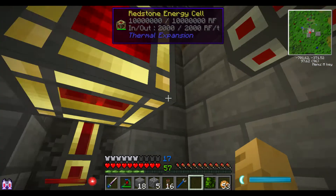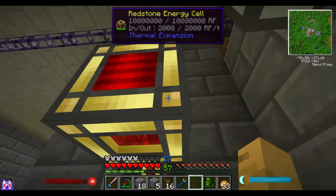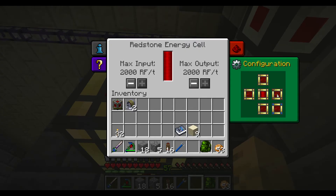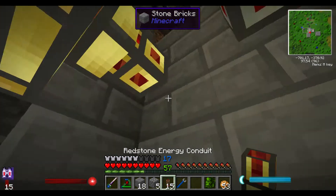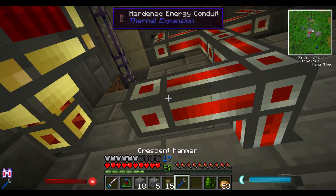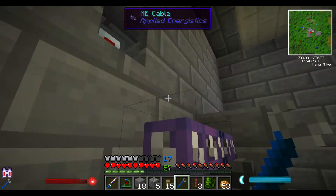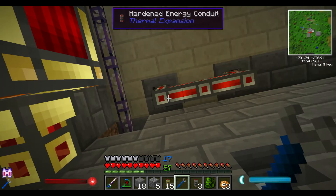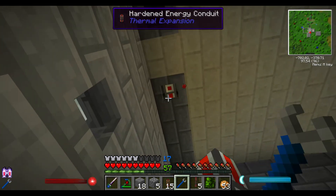We'll just put it right here, and I'm going to tell this that the back is your input and this side is output, right here. Then I just need to convert these to redstone energy conduit. I'm going to go ahead and get behind the wall to change them all. I'll change all of these up and I'll be right back.